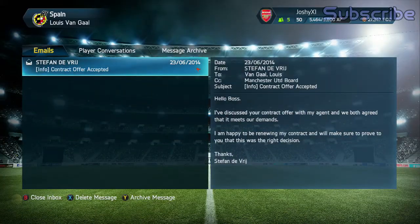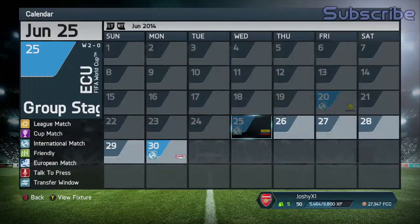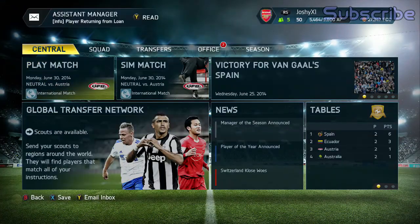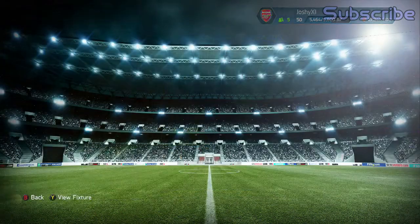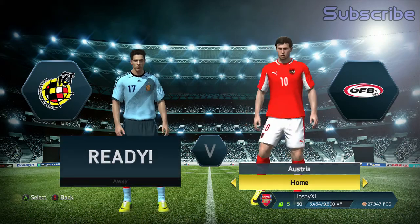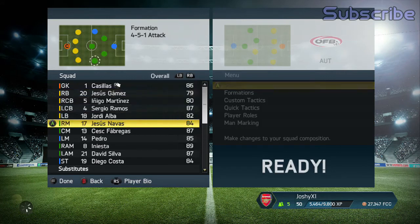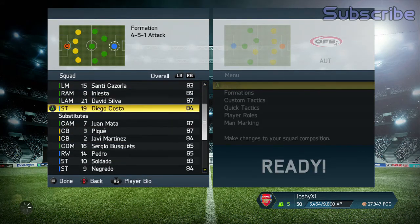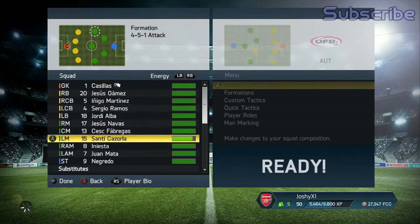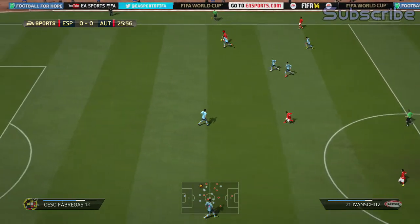We did have Australia, Austria, and Ecuador in our group, and we do actually sim a game against Ecuador here. While we are doing this, we'll obviously be keeping you up to date with the Manchester United side of things, as we do finish the season this episode and start the new one, getting into the transfer window. There's a lot to look forward to in this episode and it is kind of jam-packed. We go into the game against Austria. I found the problem was Diego Costa was terrible, and I just couldn't score with this team for some reason.